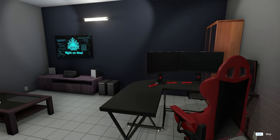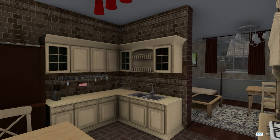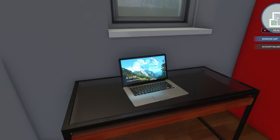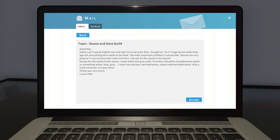We're back at the office and we have $42,000 in our bank account just like that after one job - and it was random as hell. I really just wish I could delete this paint job - save me from these horrible colors. I am so not going to help you paint. Not today, not ever. Sauna and base build - sadly they can't speak English too well, but they bought a huge house and everything needs to be fixed, most importantly the sauna leak.